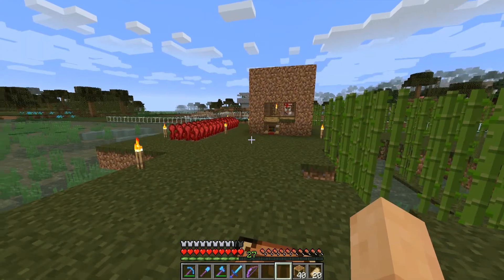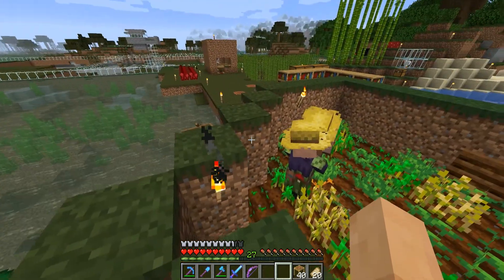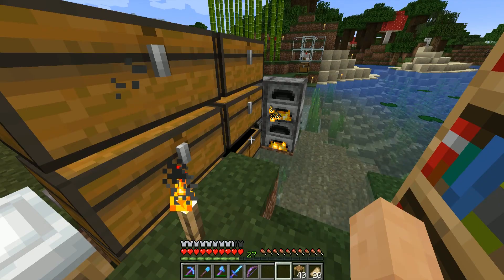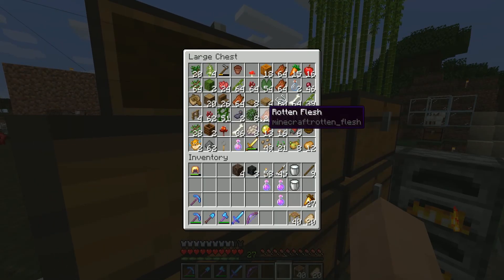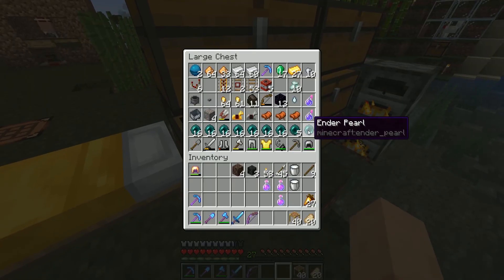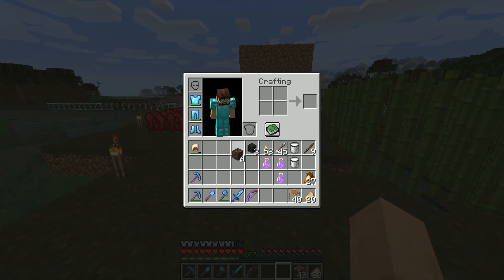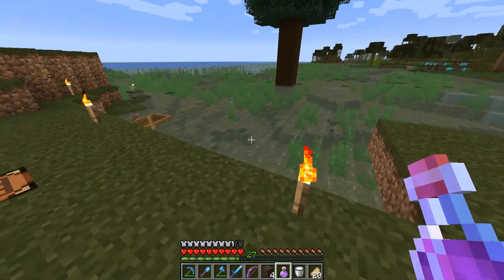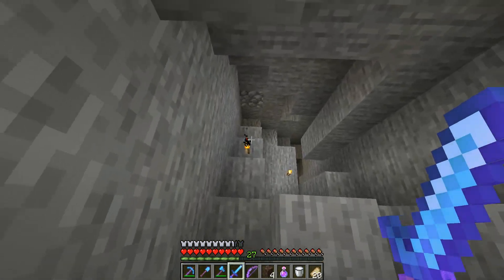So guess what we're about to do? Can you believe it? I'm a little nervous, not going to lie. It's going to be fine. I have a pretty darn easy way to kill Withers. Of course now that I said that, I'm probably going to die an epic death. But typically the way I get things done when it comes to Withers is pretty painless, pretty easy. You can do it very early on in both worlds. I do recommend some milk buckets and a regeneration potion, but typically it's not necessary.